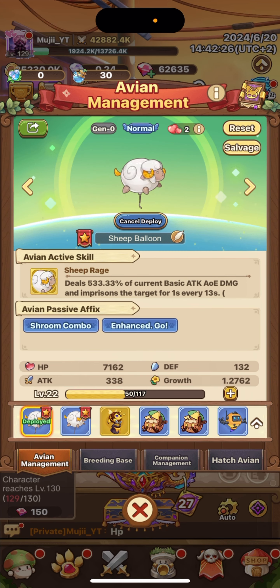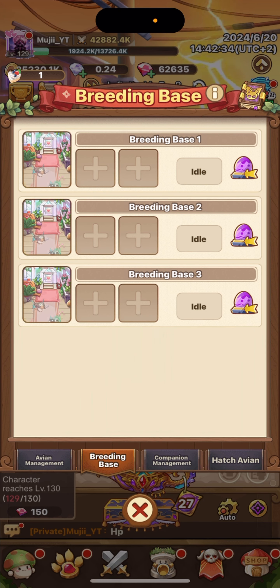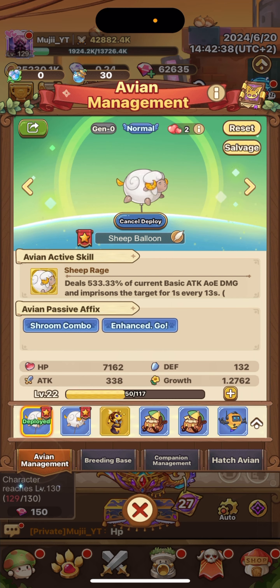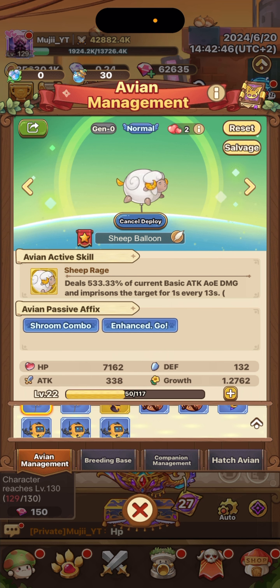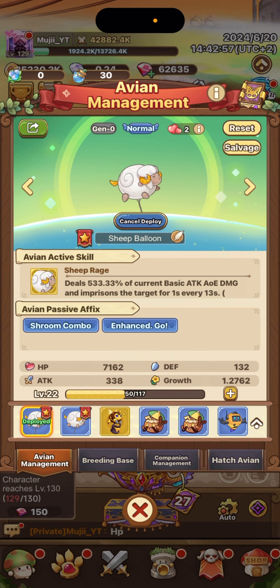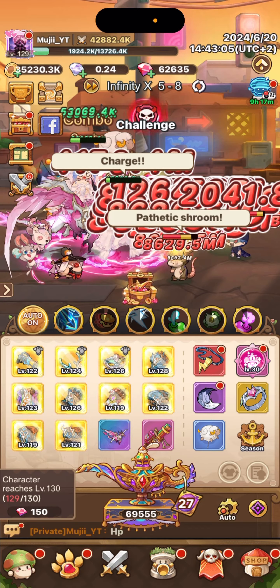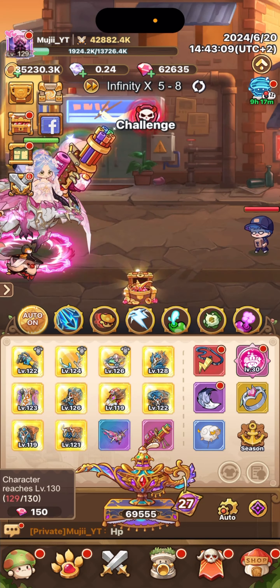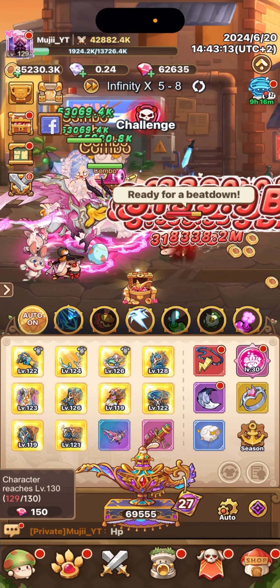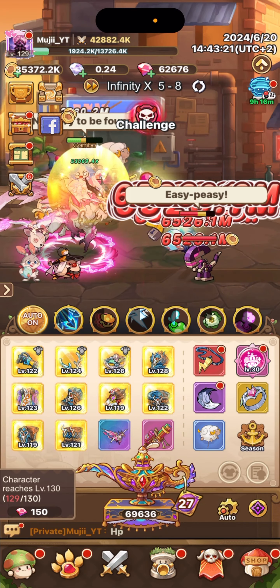The higher level the parent pals are — like if both are Advanced — the higher the chance of getting something better from breeding. Hatch your eggs carefully, and be careful before breeding because I only have blues now while others already have rares and advanced pals. Now I kind of know what to do, and I'm really enjoying this update. Hope this guide helped — if it did, leave a like, subscribe, or comment. Thanks for watching, see you in the next one!